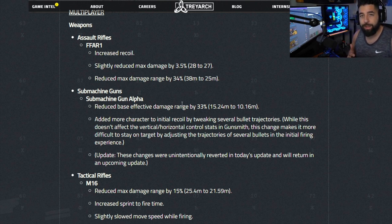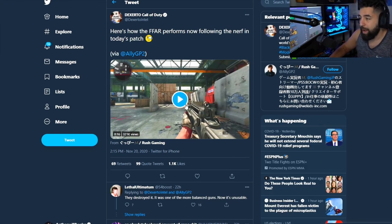My suggestion for fixing the FFAR would have been to increase the ADS speed — make it a little bit slower — and then maybe reduce the fire rate or just reduce the range so it's only good as a versatile up-close AR, where you have to hit really good shots at long range. They sort of nerfed it a little too hard, but I'm sure the guys at Treyarch will pay attention, see that people aren't using it, and tweak it again. The gun was really fun to use, just a little too overpowered. Here's a clip of how it performs after the nerf.